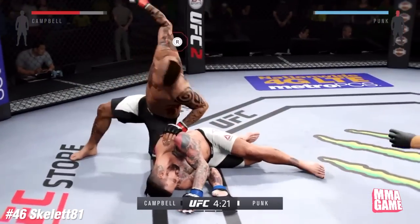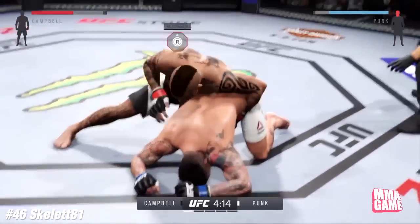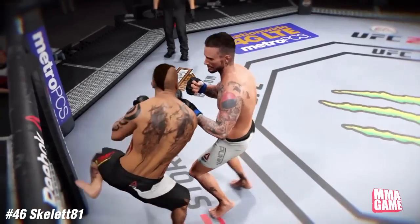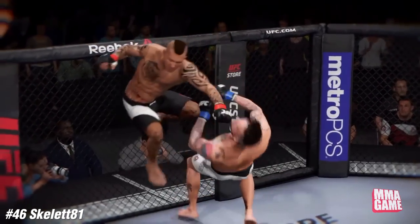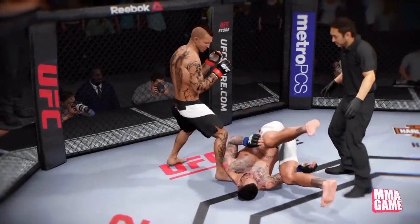Number 46, again Skelet back at it again off the cage — what a nutcase. Look at that calf, beautiful job. Look at the Mohawk and CM Punk is just done. Take another look — close range, just straight into him. So you can use that strike at close range. Crazy.